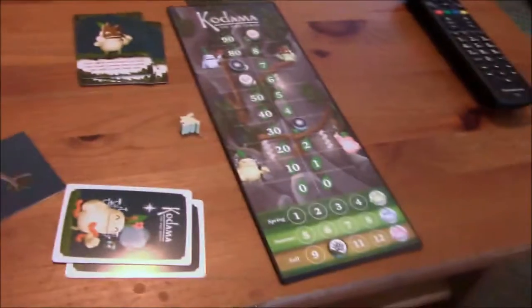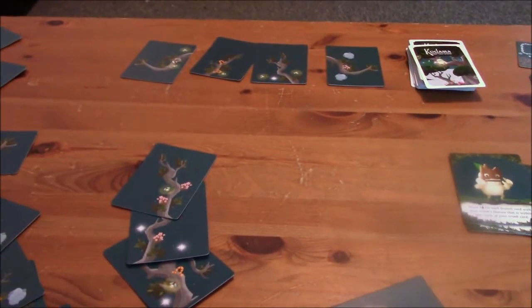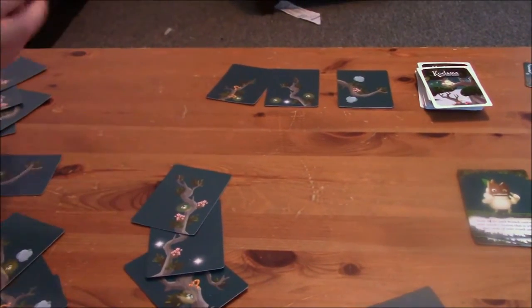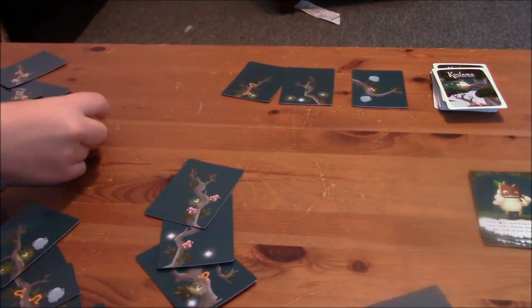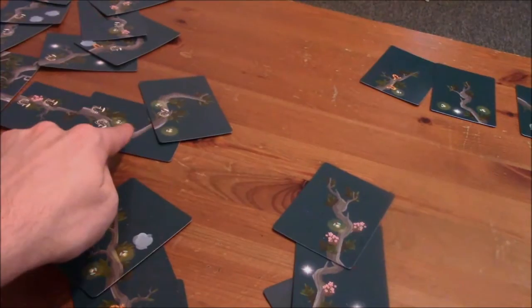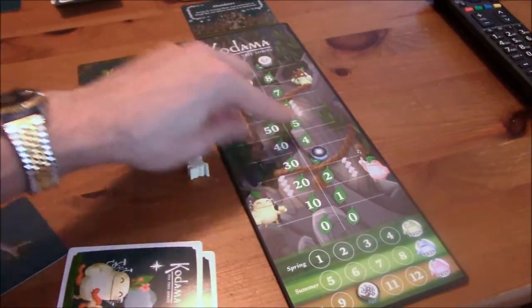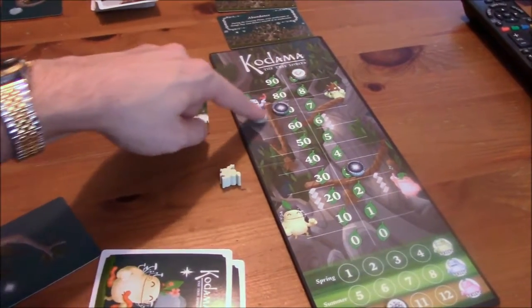Am I higher than you? No, at the moment. And then we draw a new one — okay, all new ones. Lady bugs, more lady bugs. That's good for me. All right, got a chain of bugs — one, two, three, four, five, six, seven, eight, nine. Wow, that's good. So you're at sixty-three, plus nine is seventy-two.